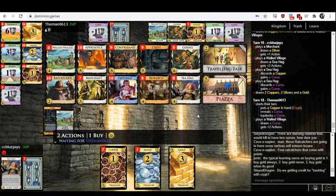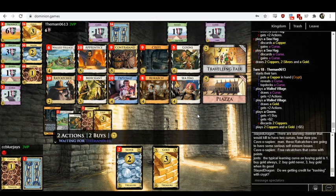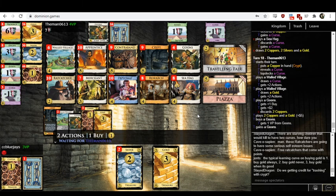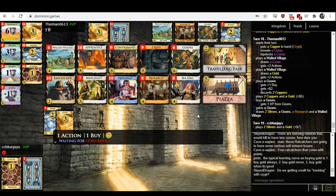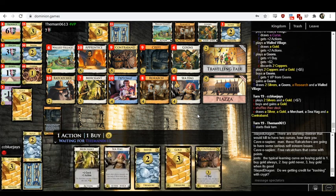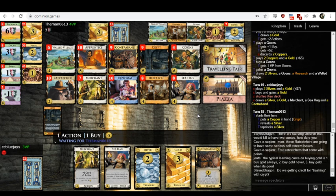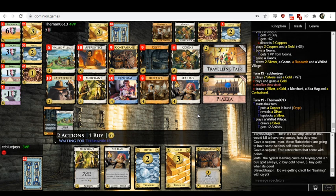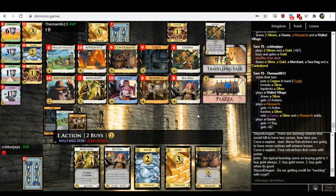You really shouldn't have a Crypt here in the first place, because it plays poorly with the Diplomats you should have but don't. The Crypt is still pretty bad because both players have a bunch of Goons, and you're going to struggle to line up a big Crypt turn — they haven't touched the draw cards; Diplomat and Apprentice are still at ten. The ideal scenario for Crypt is when you can draw your whole deck in one shot, or there's just no other way to trash Coppers. Neither of those is particularly true here.